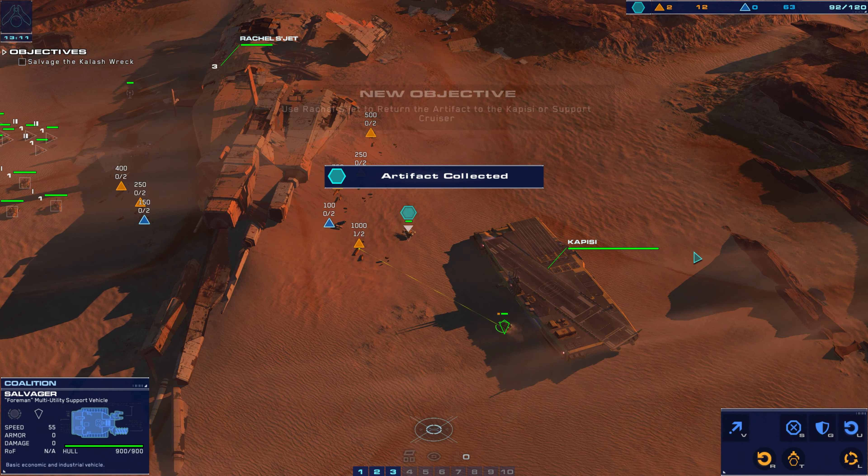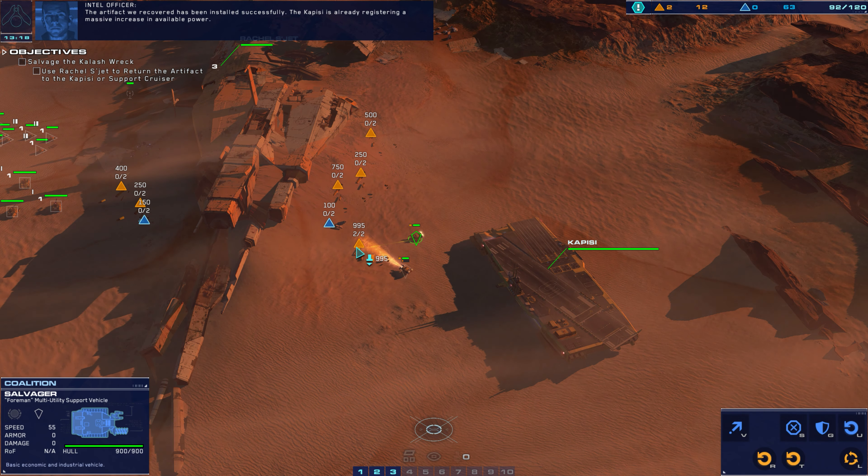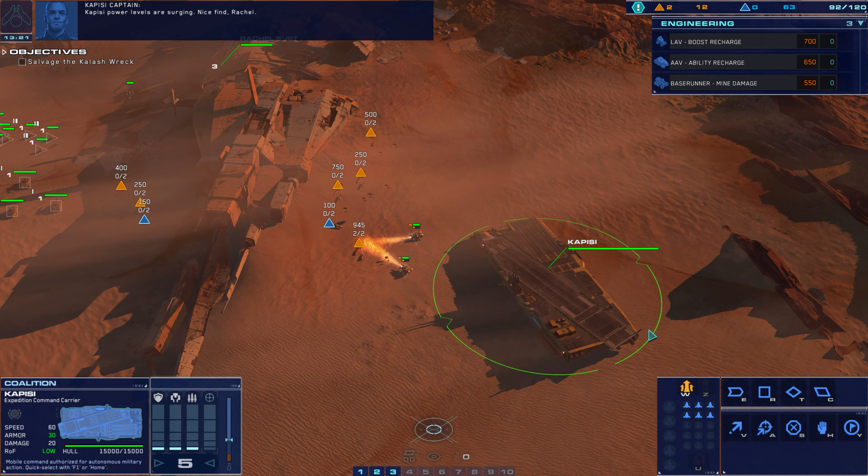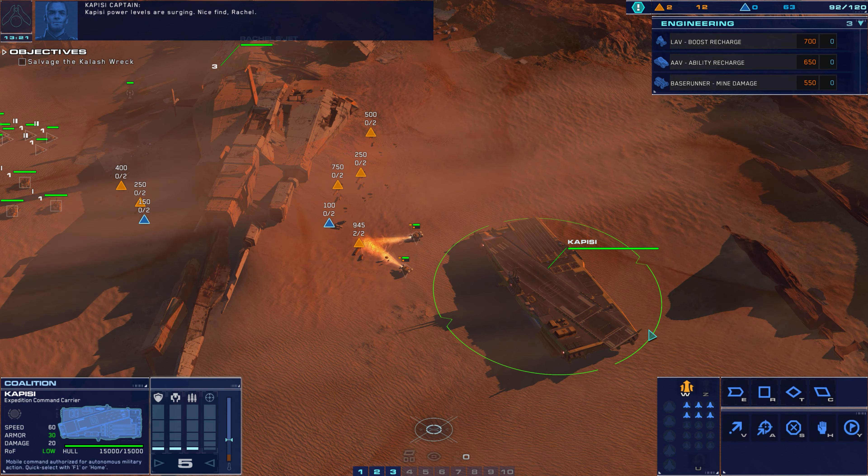Charges placed and enabled. Pull back to a safe distance and initiate detonation. The charges can be detonated individually or as a group.